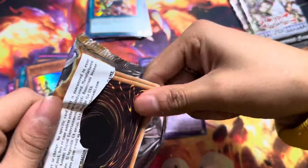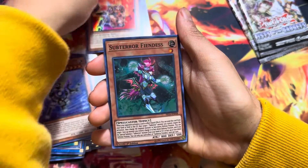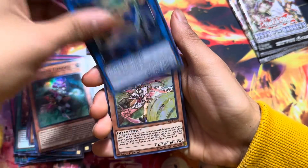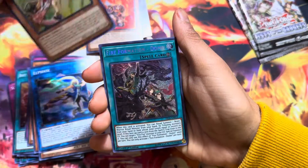Fist of Gadget — sounds about right for the name. Here we go. Another Fire Fist. Sub-Germphine. Elf Phase. We got Majestic Maiden. And to end it off, another Fire Formation.